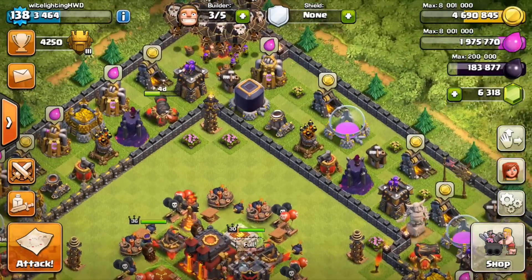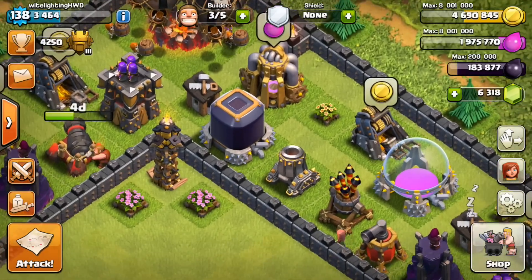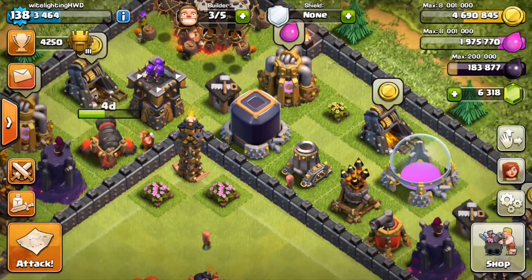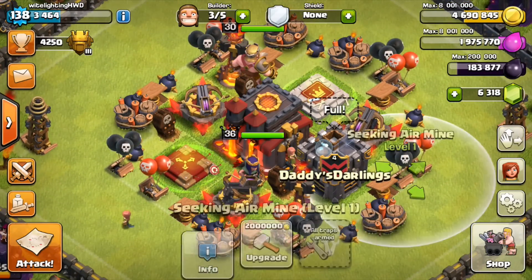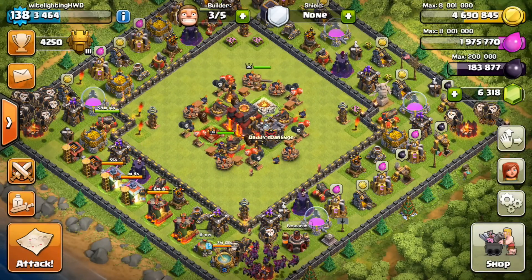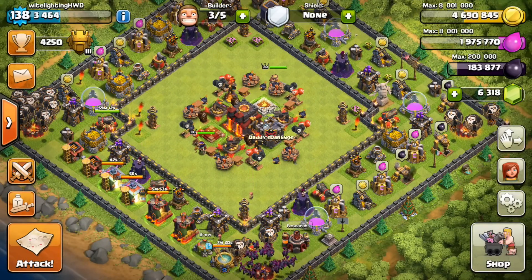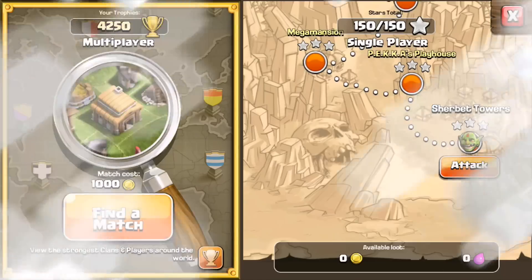Since we got quite a bit of dark elixir from my stream on Kamcord — all the links to the download are in the description if you want to see me stream — we got 183,000 dark elixir and only need 185,000 to upgrade the queen, so we're very, very close. We're going to go find at least one or two more raids, grab some loot, and stock up so we can upgrade the queen and possibly some more defenses in the future. Let's go!